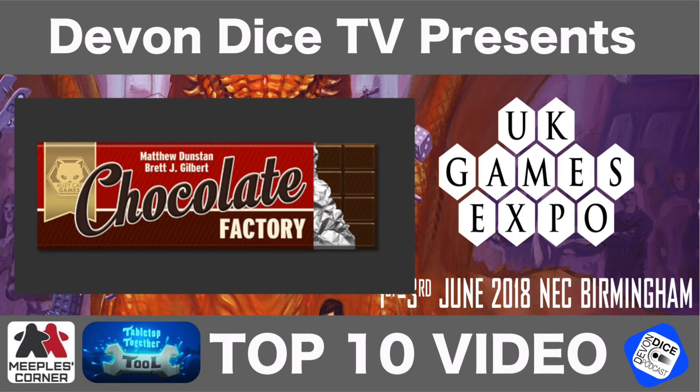Number 5: Chocolate Factory. One to five players, 45 to 90 minutes, ages ten and upwards. Published by Alley Cat Games, hall one B6. Designers are Matt Dunstan and Brett Gilbert. Alley Cat Games have signed this tremendous design duo to bring what sounds like a fantastic idea — making chocolate using a physical conveyor belt mechanic and wooden chocolate pieces. It's still early in graphic art and design and the game is still in development, but they will have a demo to show people at the show.